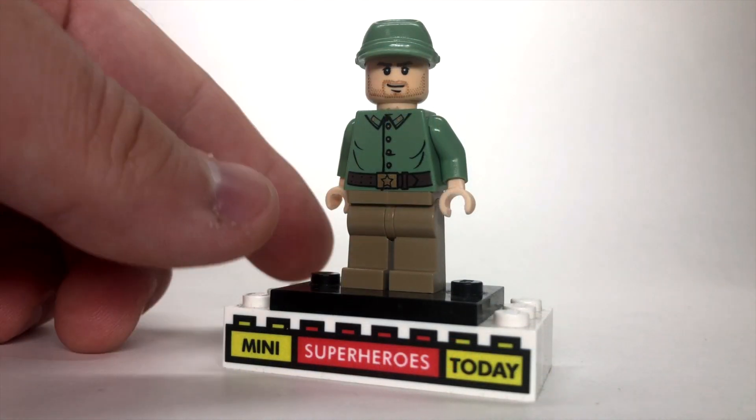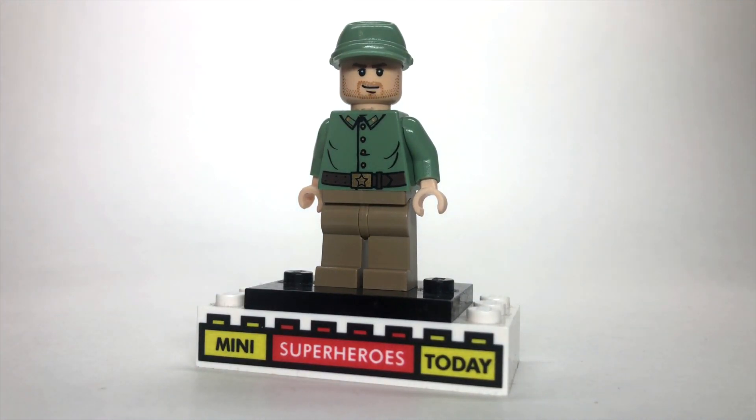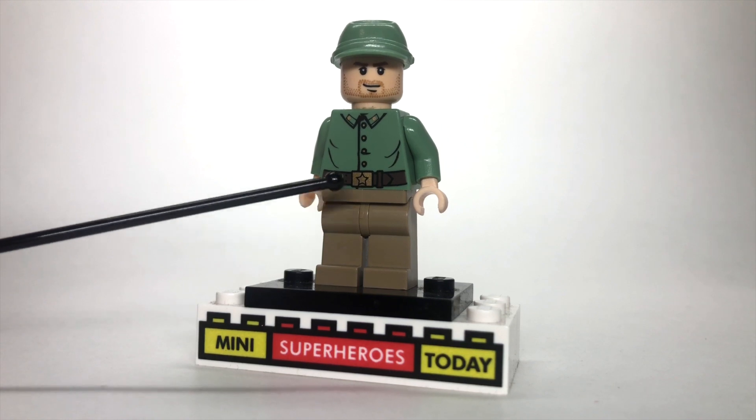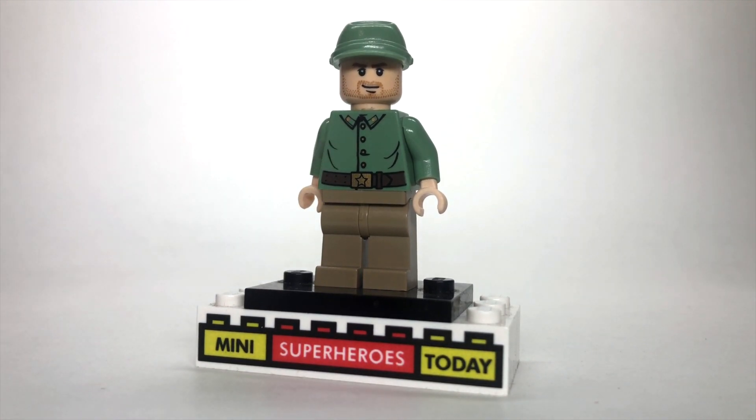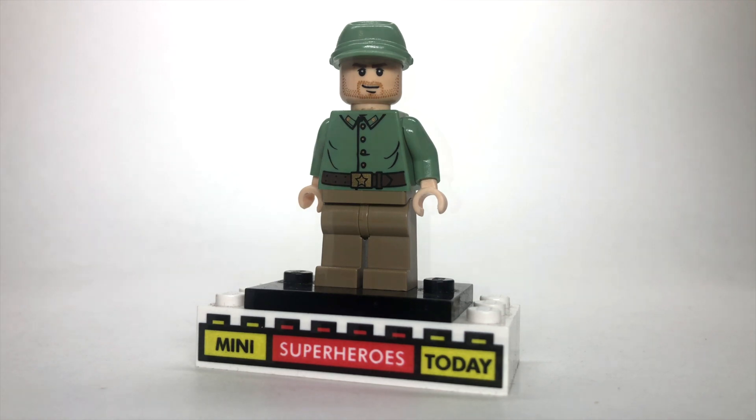Here we've got Indiana Jones in his army disguise, which I think turned out really awesome. To build this, I used some dark khaki legs, the torso and hat from one of the soldiers from LEGO Indiana Jones Kingdom of the Crystal Skull, and, of course, Indiana Jones' head. Doesn't get any simpler than that.